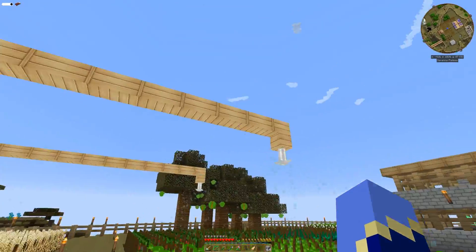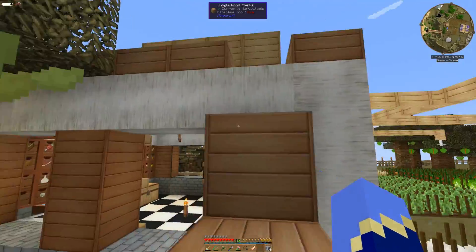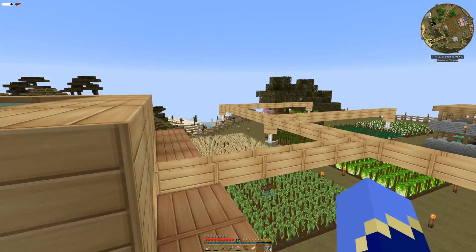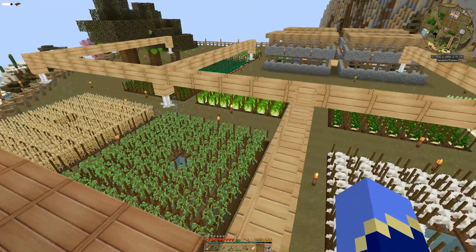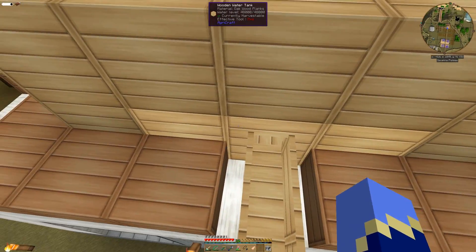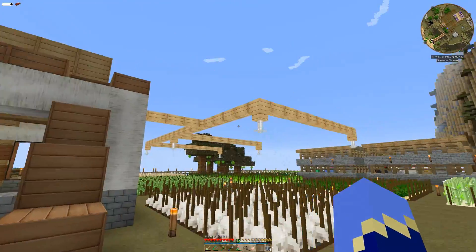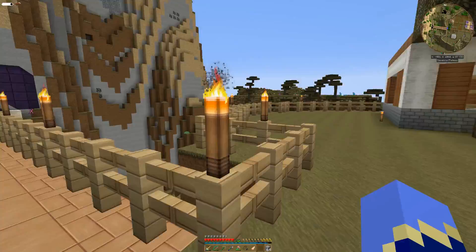I did get irrigation set up here. Basically I stored a tank up here — it's a tank with water flowing over top of it. Apparently you can do that; it will fill the tank if water is flowing over it. So this is all irrigated now using the irrigation channels and the wooden water tanks with a bit of water. It doesn't seem to work as fast as a watering can, but it works alright.